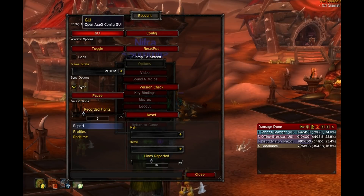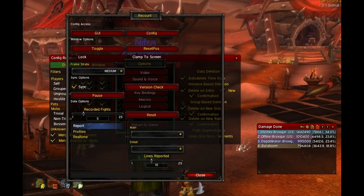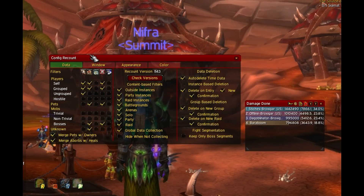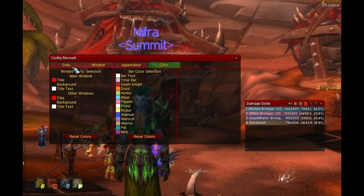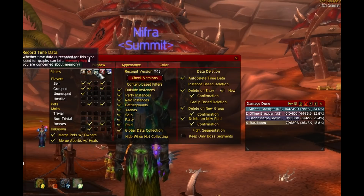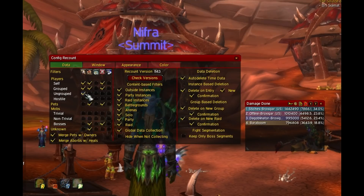The second panel you can access by either pressing Config from the add-on settings, or by typing slash recount config. In this menu, there are four tabs: Data, Window, Appearance, and Color. The data tab is a bit advanced and usually fine set as default. You can set various filters — for example, clicking off 'ungroup' in the show column will make Recount not track your DPS while you're soloing.